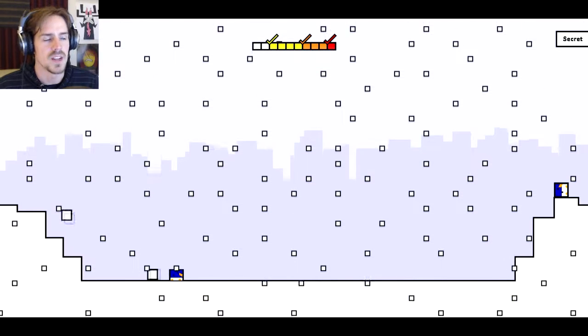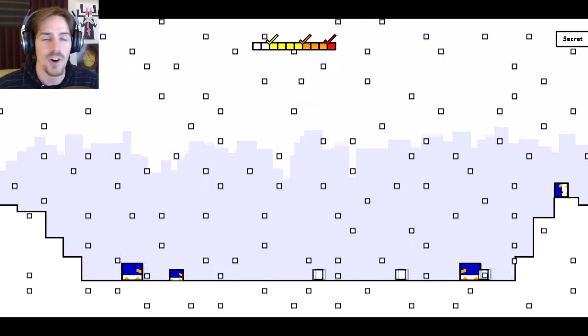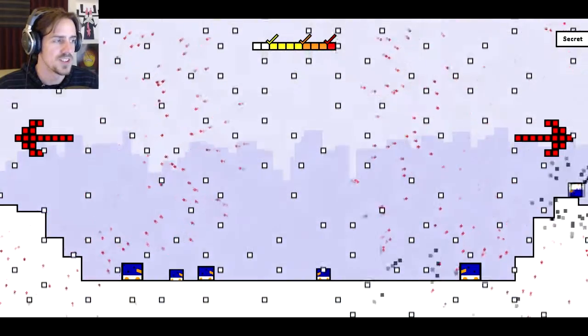This level's really gimmicky because you just need that penguin suit, and you don't even need to do anything — you just go over to where the exit is. That's all you need to do. It's a little silly.